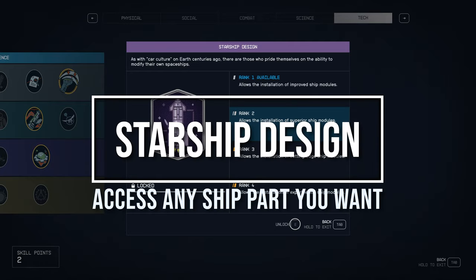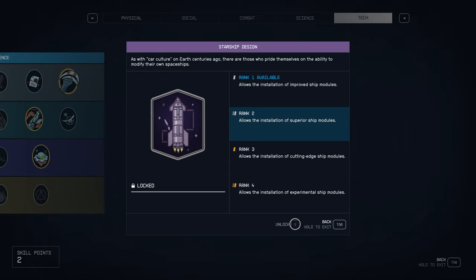G'day guys, welcome back to Wombat Gaming. I'm going to be showing you a great tip in regards to the tech tree and the things that you should not invest in. At the moment, one thing you don't need to invest in is Starship Design.